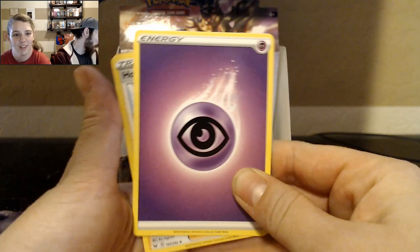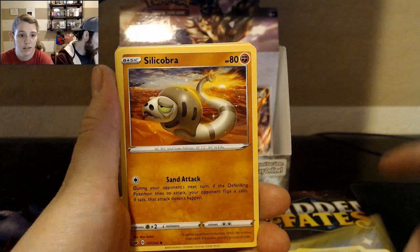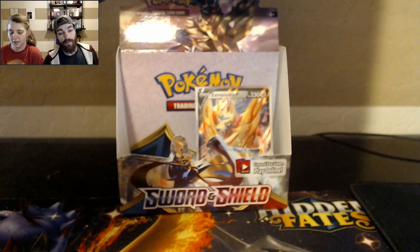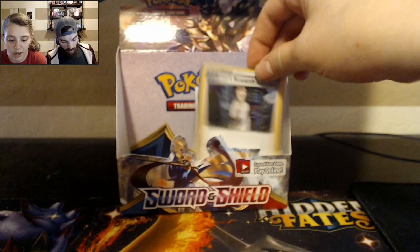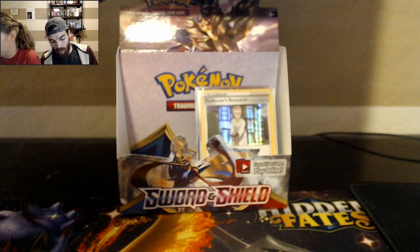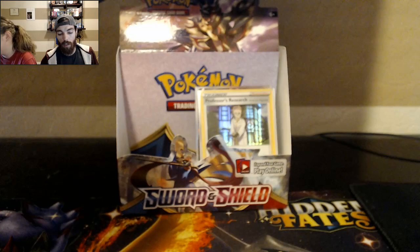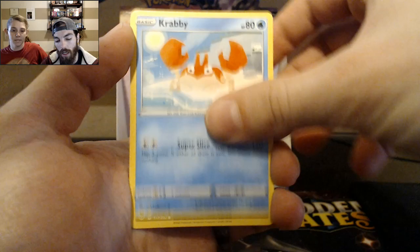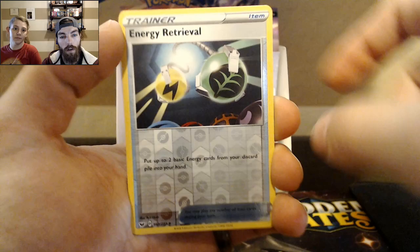We opened up another booster box — welcome to go see it. I was super salty in the other video and we actually got some good pulls. A lead trainer box. And a Lapras — that's the first thing she got. We opened up two lead trainer boxes, so we had the Sword and Shield code cards, but we also had like 40 or 50 other ones from Sun and Moon, Hidden Fates, Cosmic Eclipse, and Unified Minds. Hopefully you guys got those and shared with somebody.